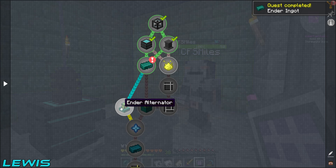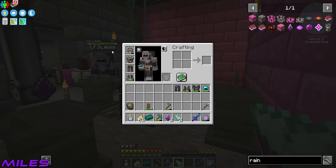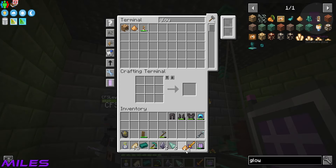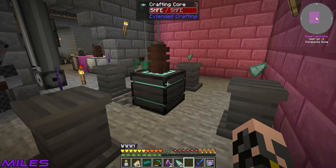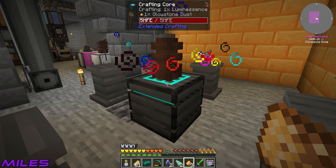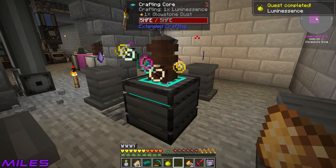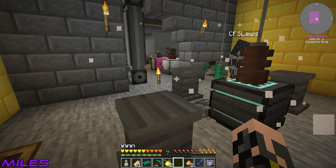For the next thing we're going to need quite a bit of alternators and the ender crafter. Miles is crafting something up — do we have glowstone dust? We're automating it, so yes we have a whole bunch. This is luminescence. How much do we need? We need four for two alternators and five for the main item. So we need quite a few crafts of this luminescence.